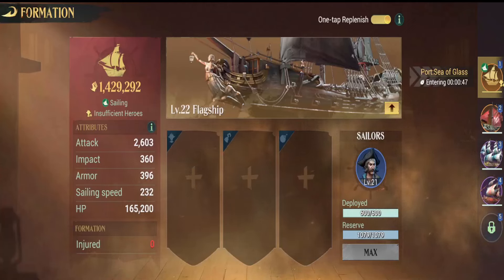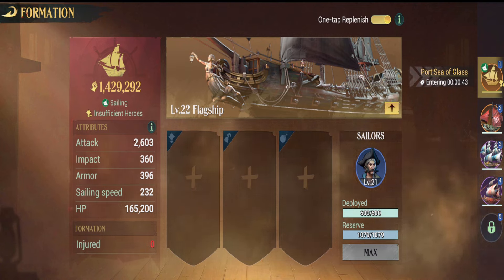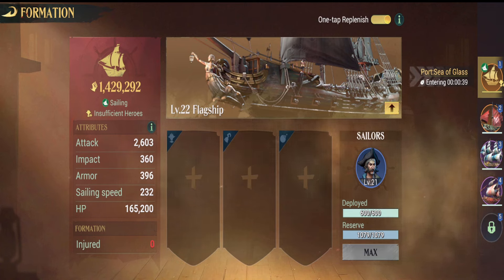Let's start off with the basics. Each ship will have a captain position, a first mate position, and a gunner position. You want to fill these roles first, no matter what ship you're using. That is the key.